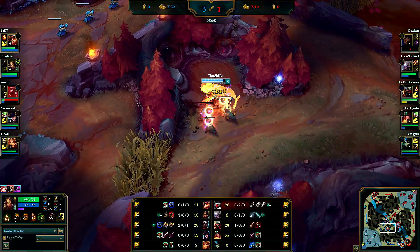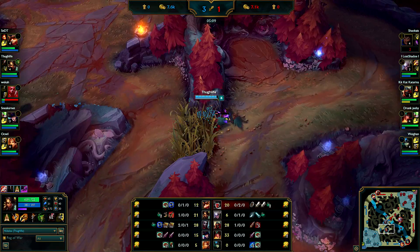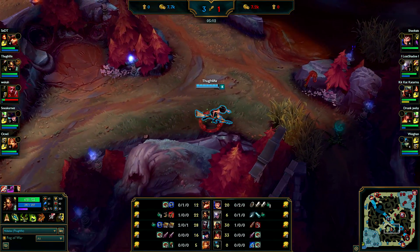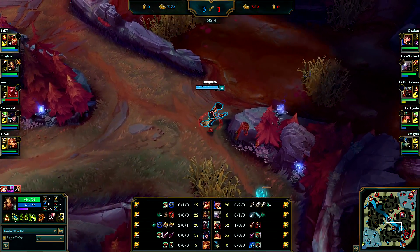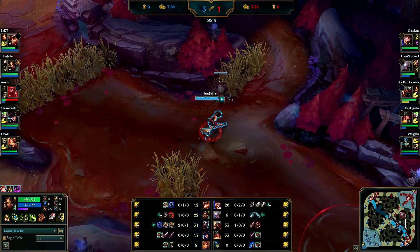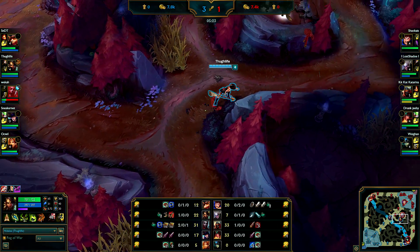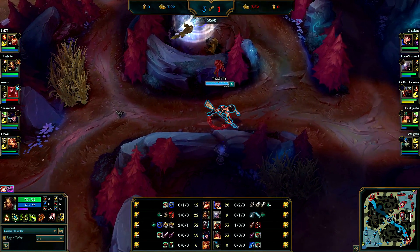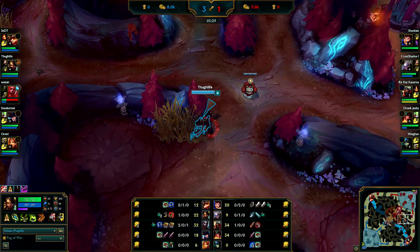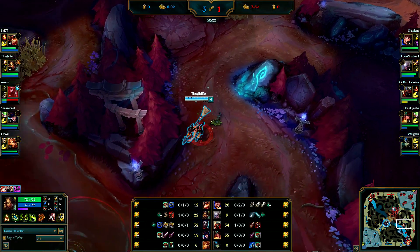Nidalee is not too great at teamfighting to be honest - you really want to make picks and snowball, controlling the map. You are stronger than most junglers. I wanted to see if I could find this Diana but I just miss her and nothing is up for me to steal. So I'm just gonna go for a bot gank.